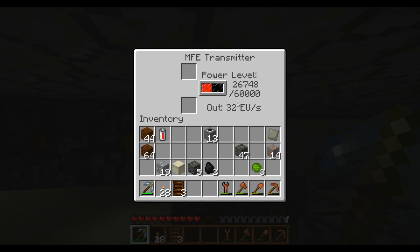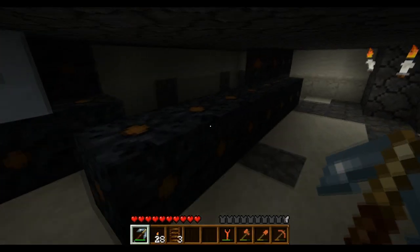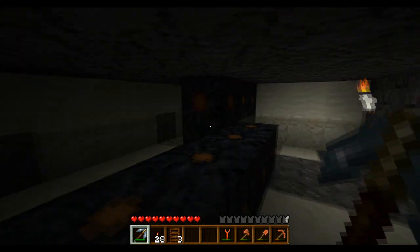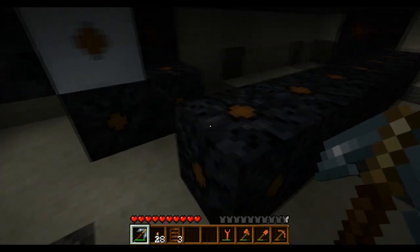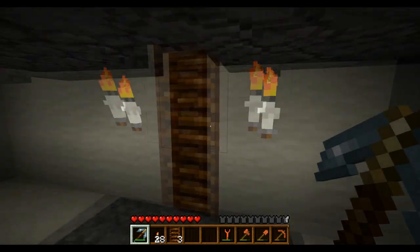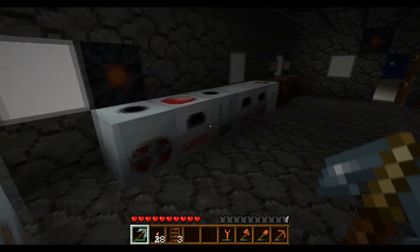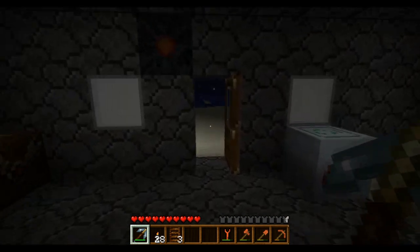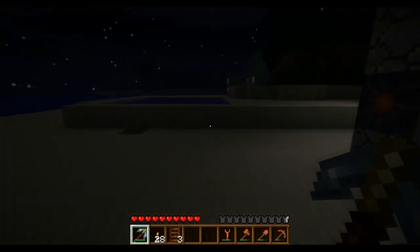We're going to make an MFS unit. An MFS unit is basically the same thing as an MFE transmitter except it holds up to three million power level - so that's obviously way more awesome. This is our cable leading from the nuclear reactor, so it's almost all the way up and ready to be hooked up. It's going to take a lot of resources to make the MFS unit.